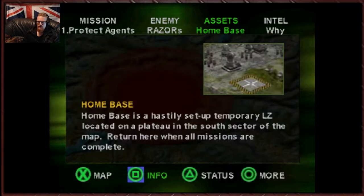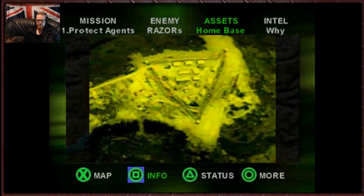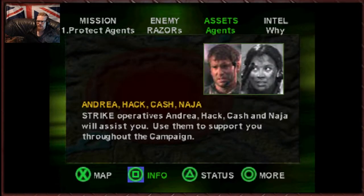We've got Home Base — a hastily set-up temporary LZ located on a plateau in the south sector of the map. Return here when all missions are complete. We've got Strike operatives Andrea, Hack, Cash, and Naja — they will assist you. So Naja and Cash are actually strike operatives now. Use them to support you throughout the campaign.